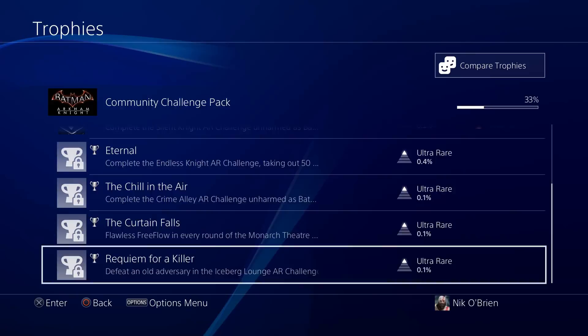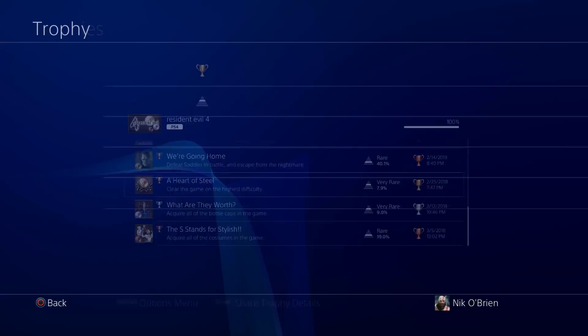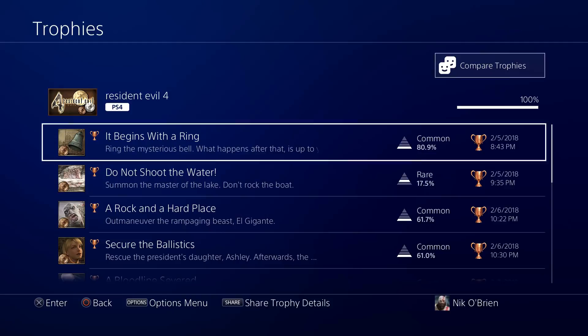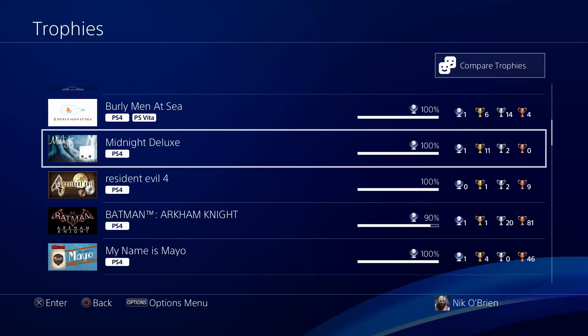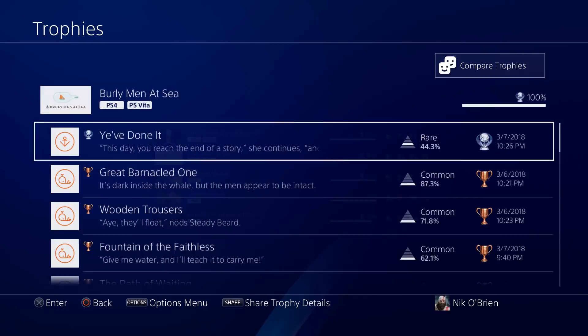Resident Evil 4 — one of my favorite games of all time. Unfortunately, no Platinum. There is a trophy for beating the game on the hardest setting, and I just did a professional difficulty no-damage walkthrough you can find on my channel. Fun game — wish it had a Platinum, but oh well. Midnight Deluxe — another game picked up off the PS4 store; you can get the Platinum in 20 minutes. And Burly Men at Sea — one of the stupidest games I've ever played, but another easy Platinum. Another night where I was bored, had a little extra money in my PS4 account, and saw it was an easy Platinum — so I said, all right, give it to me.